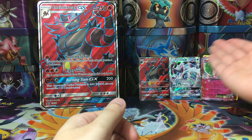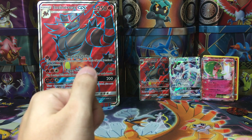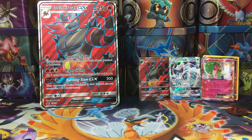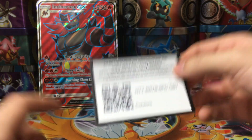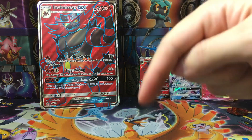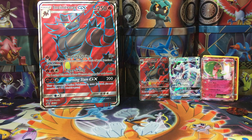We got the awesome Incineroar full art, a Gardevoir EX, and a Primarina GX. I want to thank you guys so much for watching, and to thank you, I'm going to go ahead and give you guys this Evolutions code card. Thank you for being part of such a great community. Please be sure to subscribe — the button should be right around here. Thank you so much for watching, I'm that one Venusaur, see you next time!